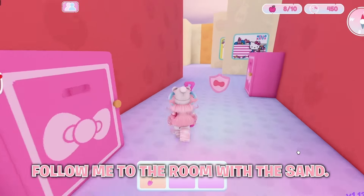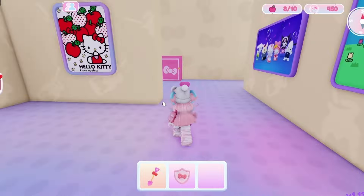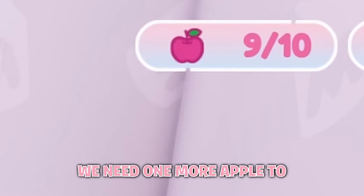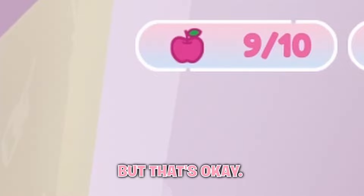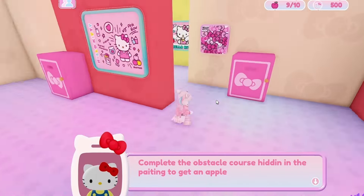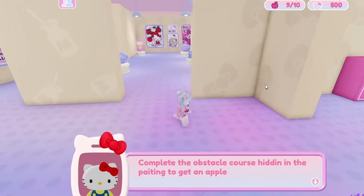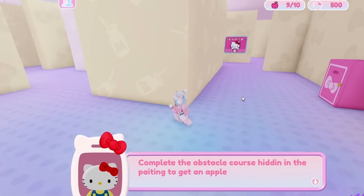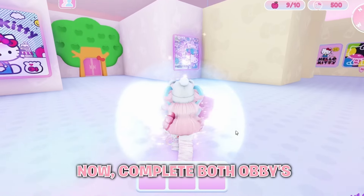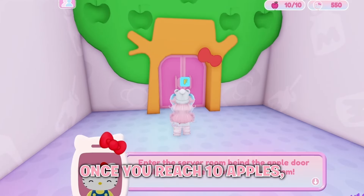Follow me to the room with the sand. Now collect the apple — as you can see, we need one more apple to get to 10 apples. You might only be at 8, but that's okay, follow me. Now complete both obbies in these paintings and you should get an apple from each. Once you reach 10 apples, go to this room.